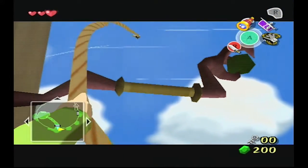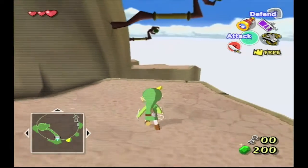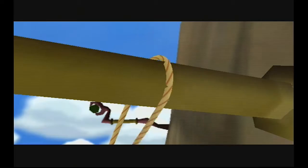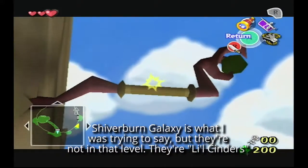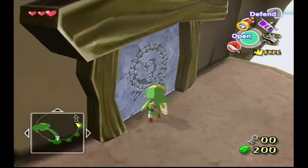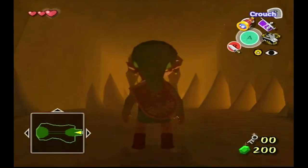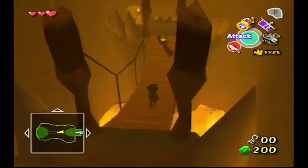In Mario Galaxy, there's these things that are, like, small and they burn — like embers or whatever. I can't remember. They're on Freeze Burn Galaxy or something — Frost Burn. Is it Frost Burn Galaxy? I can't remember. Anyway, yeah, and if you kind of just push those back into lava, they jump back out and start flying around again. So yeah, don't do that.